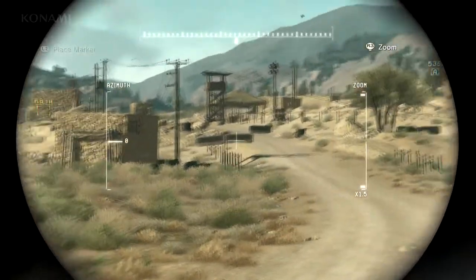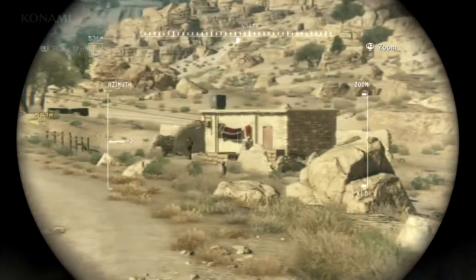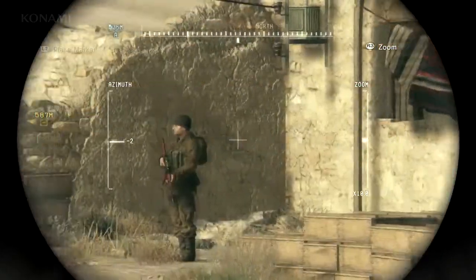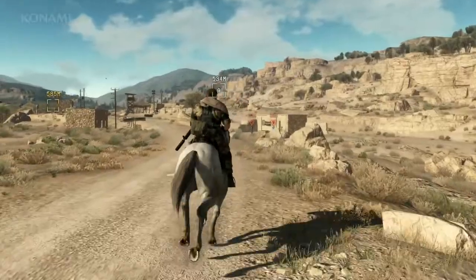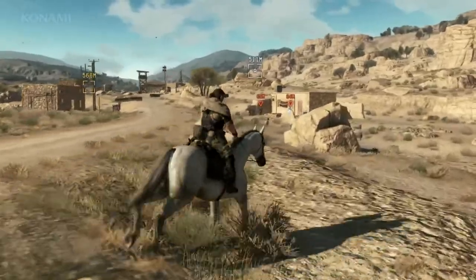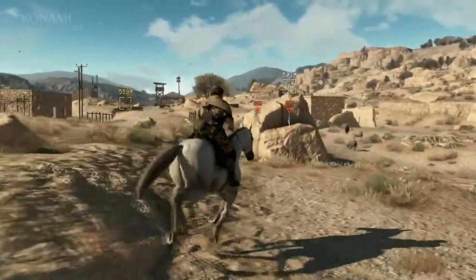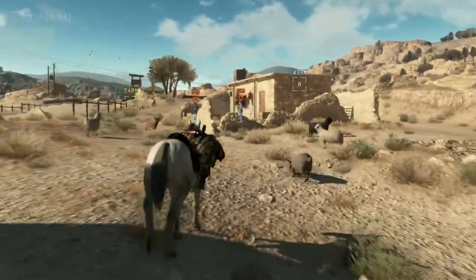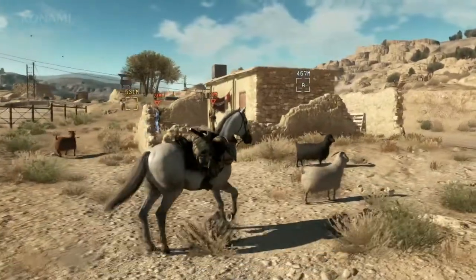Now you notice the background music has changed — it's gotten a little tense. That indicates danger nearby, so let's go ahead and take a look with our binoculars. Here we have a couple of enemies, so we'll go ahead and mark them. If we're up on a horse like this it's easy to be spotted, so we'll use one of Snake's new abilities. You can actually hang off the side of the horse and lower your profile, and get close enough for the shot.